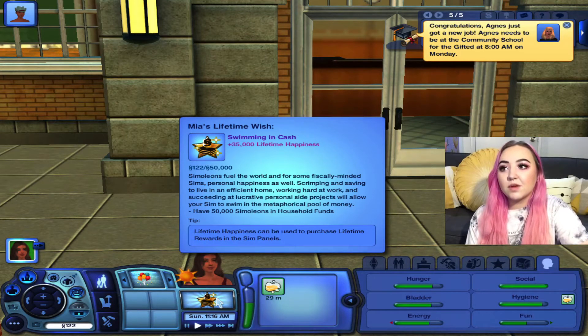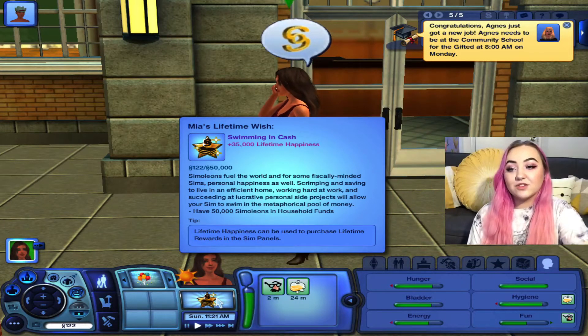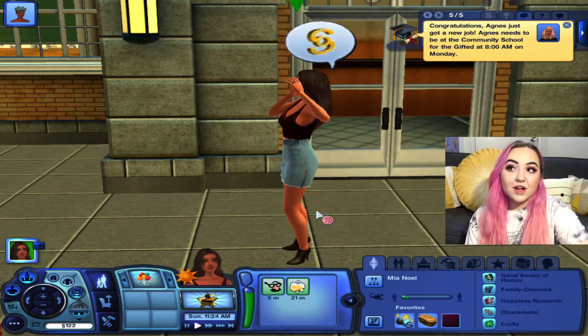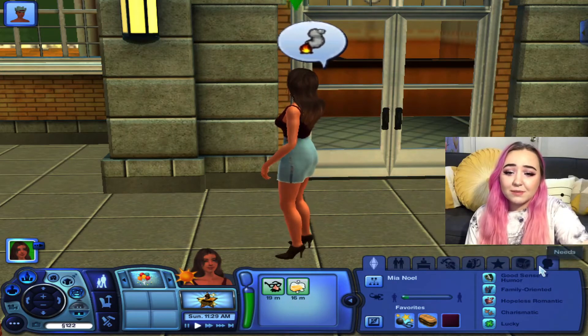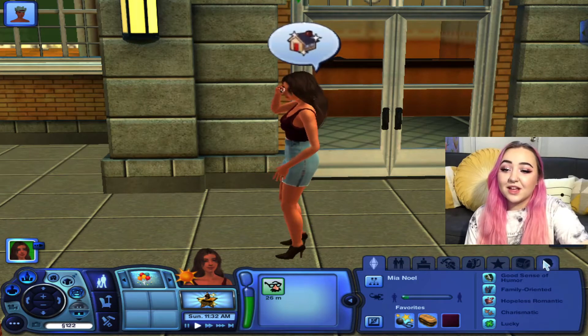We're gonna have her chat with Dorothy to get ready. For her lifetime wish — there were so many, I didn't know which to choose — I chose Swimming in Cash. Our main goal is just to get 50,000 simoleons in household funds, because the other option for the family was to have five kids, and I don't think Mia wants five kids.